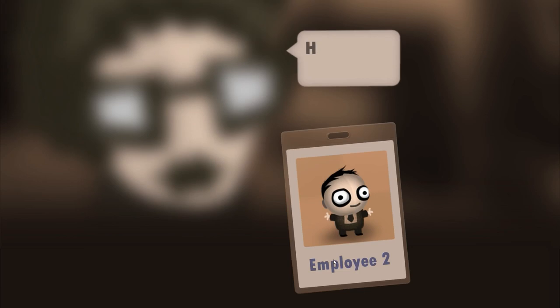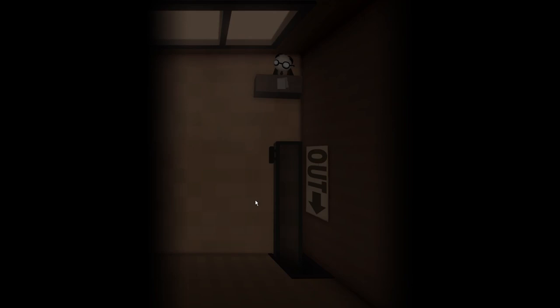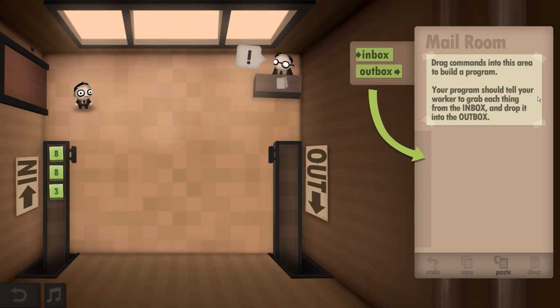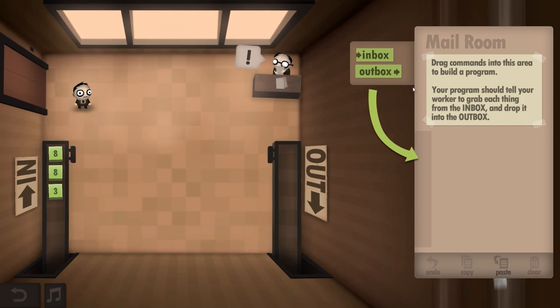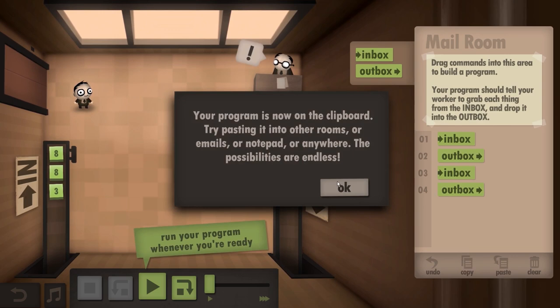So I went through the first four levels — they're really easy. First is the mail room. Welcome to your first day; you look like an excellent instruction follower. Your first job will appear on the right side. Drag commands into this area to build a program. Your program should tell your worker to grab each thing from the inbox and drop it into the outbox.